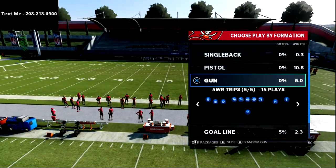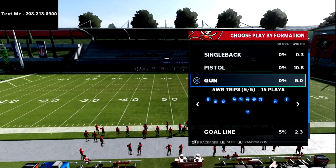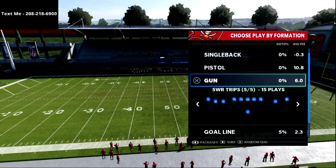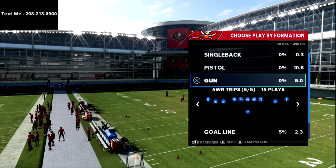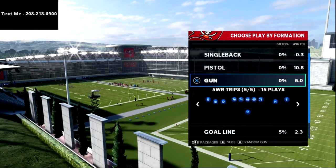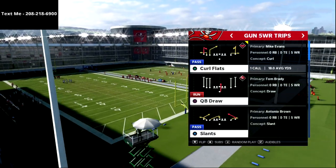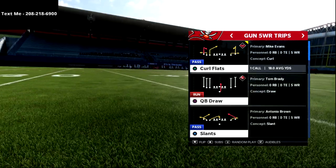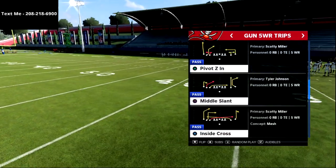In this video we're breaking down specifically how you can beat the pressure blitz, focusing first on man-to-man pressure out of the gun five wide receiver trips mini scheme. This formation is found in several playbooks, but the best one I've found is the run-and-shoot playbook — it has all the plays you need to be successful, and that's where we'll talk about our blitz beaters.